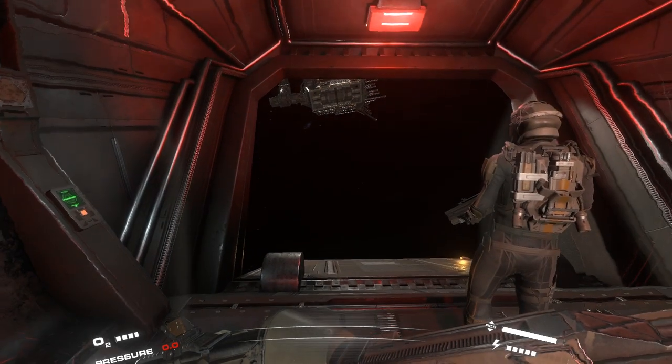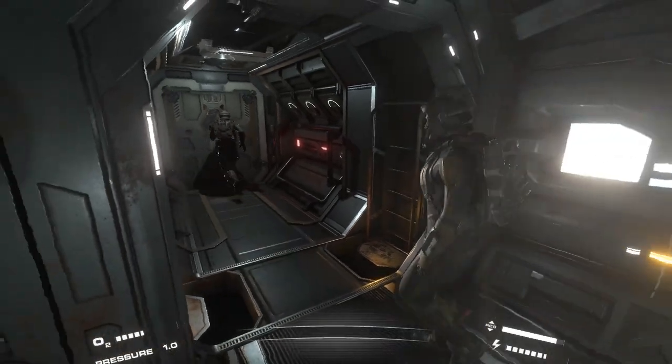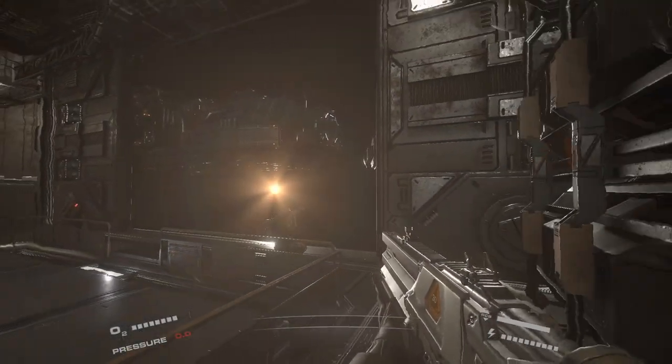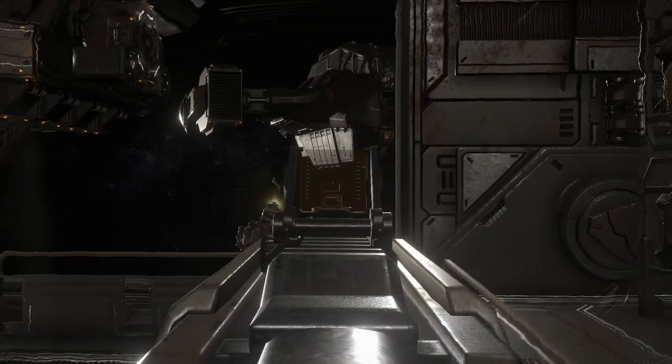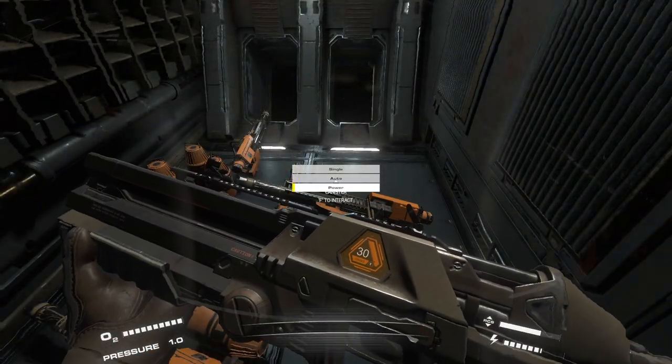Player interaction is the cornerstone of gameplay in Hellion. How you interact with others defines your play style. You can choose to play solo and avoid others, or cooperate and form a competent crew. You can also gather a group of cutthroats and profit from the death, misery, and hard work of other players.